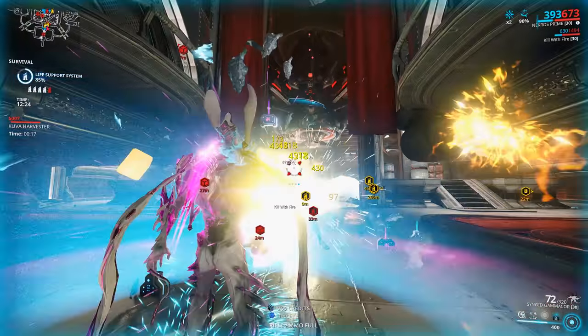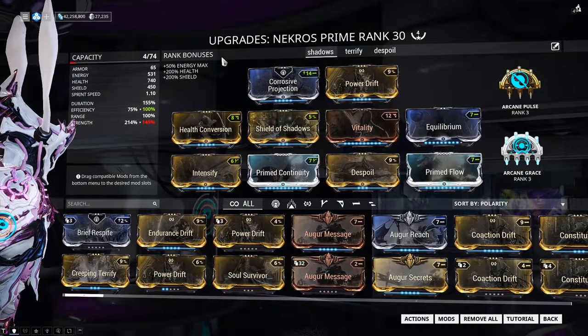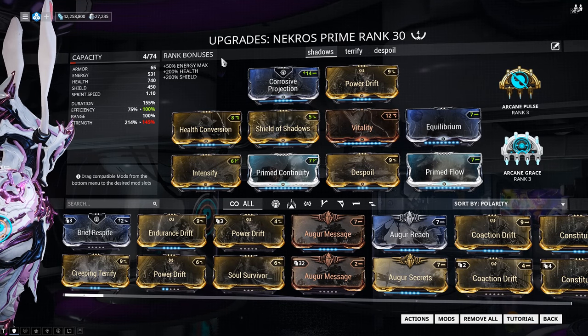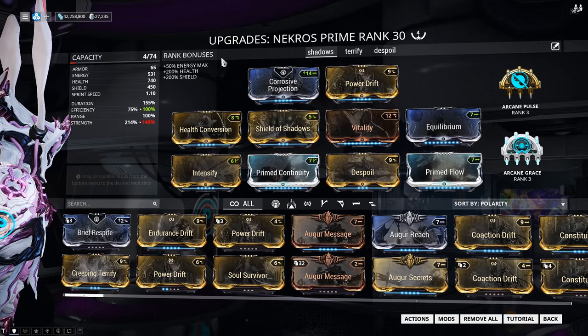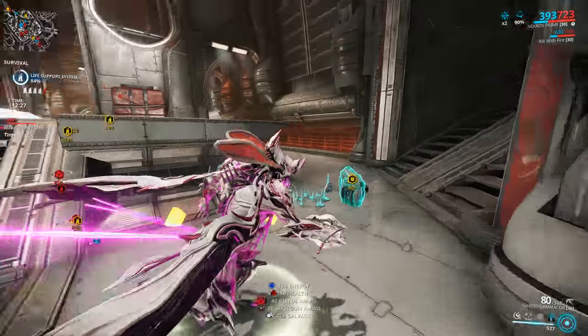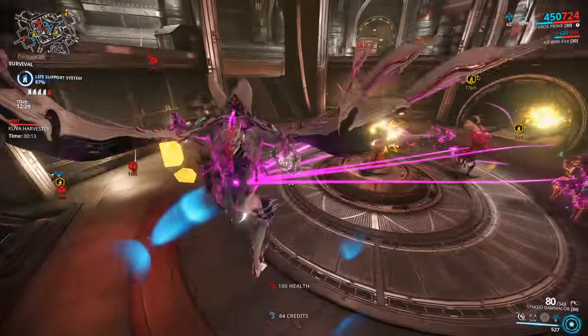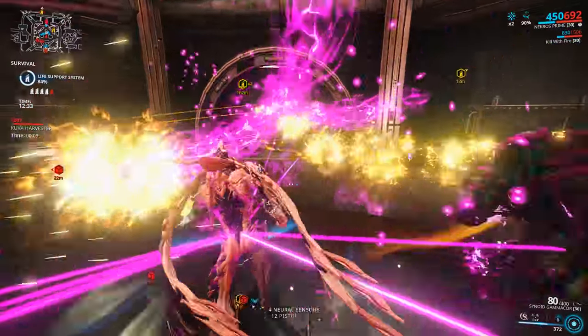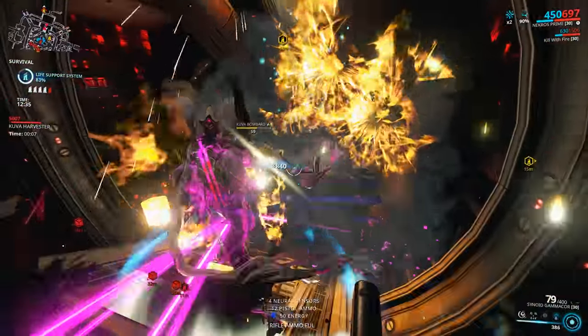My alternate build is pretty much the same, just with less power strength and more efficiency so your health isn't chunking as much from Desecrate. If you didn't have Arcane Pulse or another way to regen your health, maybe use the Furis as your secondary weapon with its syndicate mod, which will heal you. Equilibrium is also a great mod to try out. Basically, tweak this build to fit your own playstyle and enjoy showering in all that Kuva.